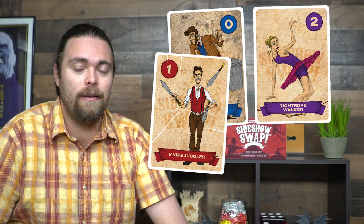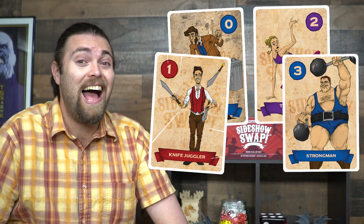In Sideshow Swap, you're going to get a performer card face down that represents you — it could be number zero all the way to 15. Your objective is to hold on to the highest number compared to everybody else and reveal it when you have no ticket cards left in your hand. You'll be gathering tickets, swapping performers with yourself, other players, or the middle performer area, basically trying to go for the highest number.